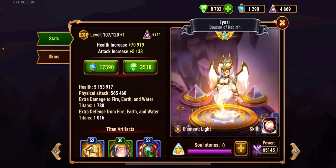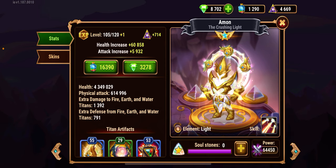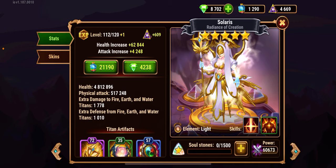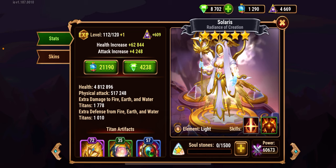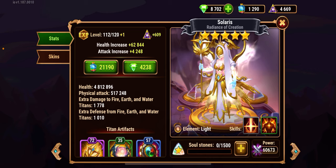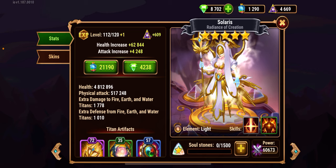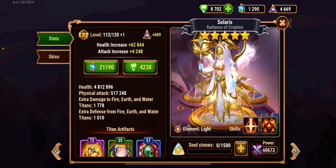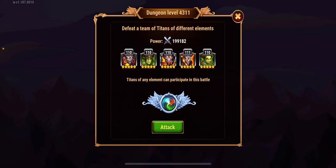In terms of level, Ere is at 107, Amon is at 105, and Solaris is at 112. However, I haven't been able to gather soul stones for Solaris, so it's only five star, not absolute six star. I don't think it makes much of a difference — the titan power would have been 65k instead of 60.5k — so let's go check it out.